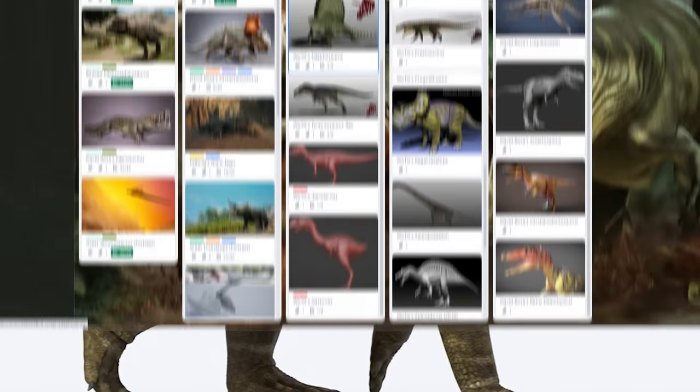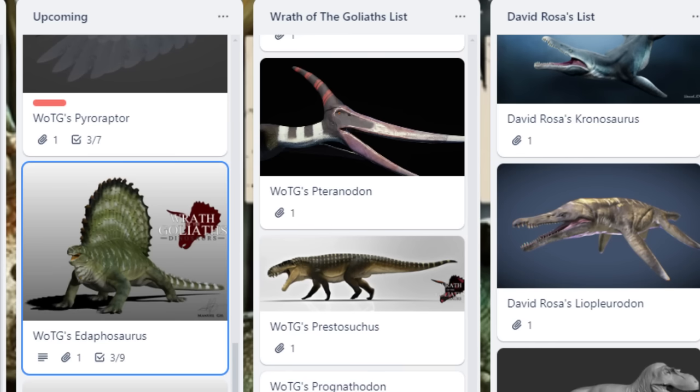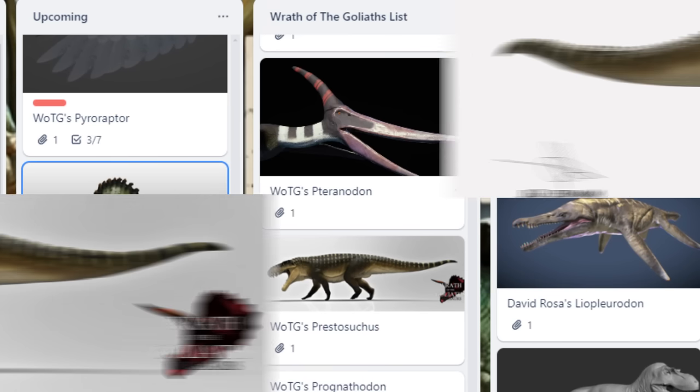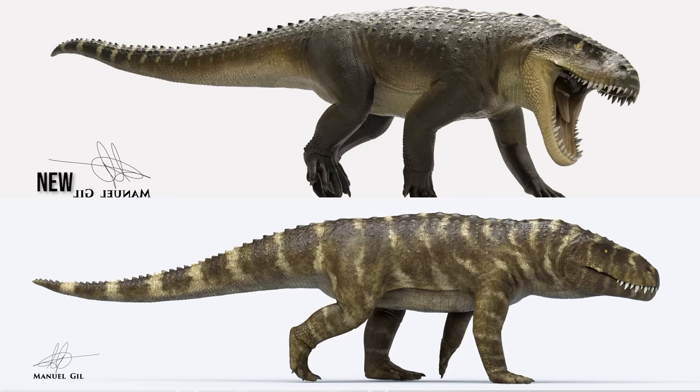It won't be out for a while — if you look at the Trello board, it's right at the back. However, they've completely remade the model, and it looks really, really cool. It's now on screen for you to look at — an incredibly well-made creature, something I cannot wait for. I really like Rauisuchians like Sorosuchus, Postosuchus, and now Prestosuchus, which is an awesome creature.